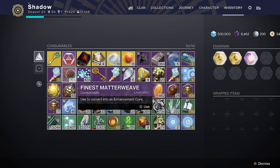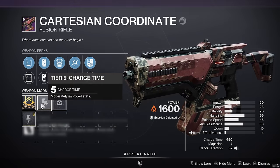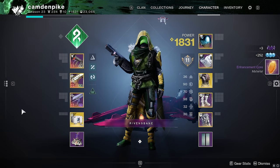You can also dismantle any remaining Matterweaves you might have, as these will give you Enhancement Cores. Another method is checking the Gunsmith — if he's selling a weapon that is over level 5, you can purchase it repeatedly and dismantle it for a guaranteed Enhancement Core each time.